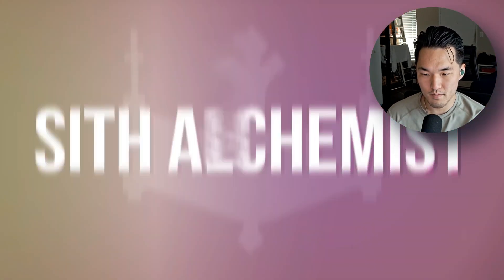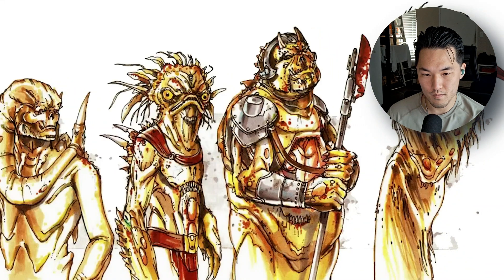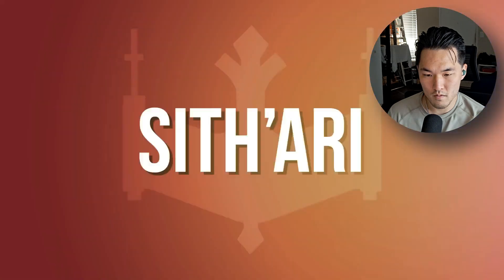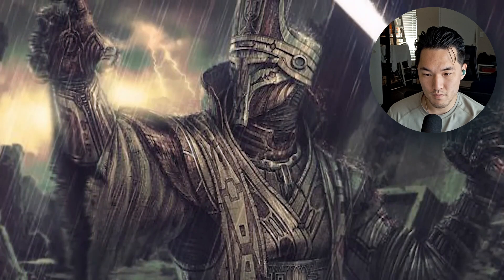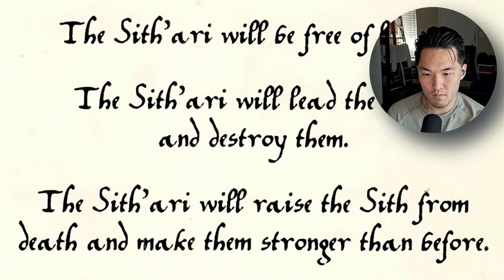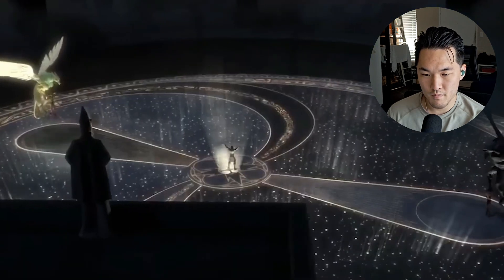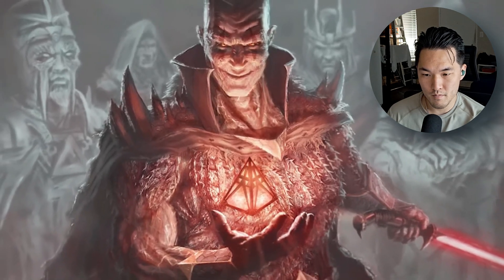Sith Alchemists practiced Sith alchemy, using Sith magic to make all sorts of creations such as mutants known as Sith Spawn. They were also able to manipulate physical objects, as seen when a Sith Alchemist reforged Kylo Ren's helmet. The Sith Arai was an ancient Sith title that became the subject of a legend prophesizing the coming of a being that would lead and destroy the Sith, but in doing so would make the Sith more powerful than ever before — essentially the Sith version of the Jedi's prophecy of the Chosen One. The foretold Sith Arai was, of course, Darth Bane, who fulfilled the prophecy through the creation of the Rule of Two.